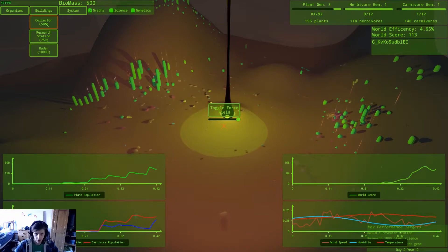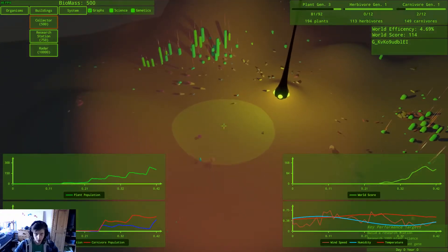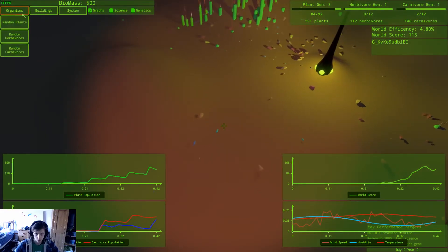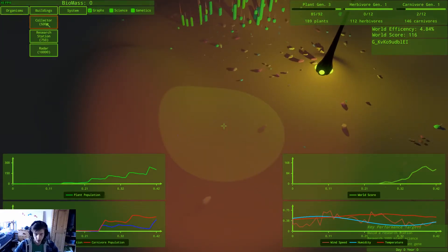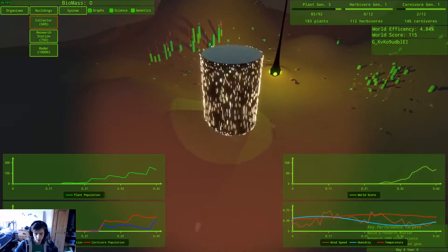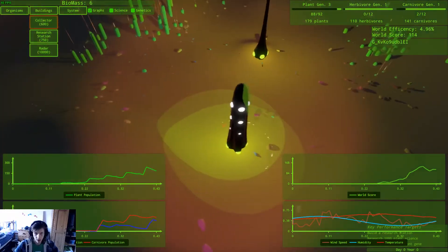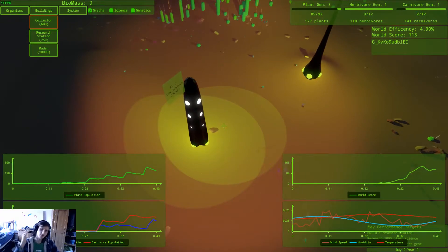Buildings — let's build a collector. Maybe I've got to build a collector. Buildings... Collector... Yes. Maybe I've got to build a collector to be able to collect. There we go — my biomass is going up. Right, so I've got to build a collector.